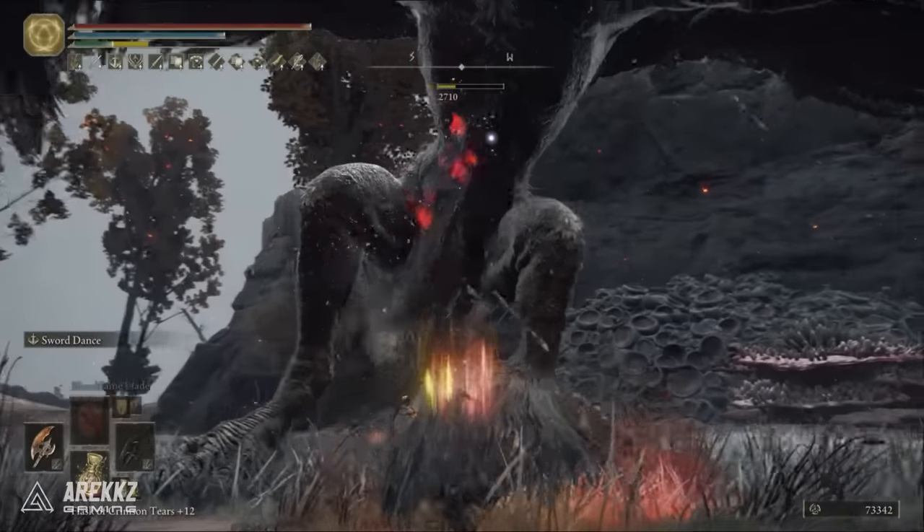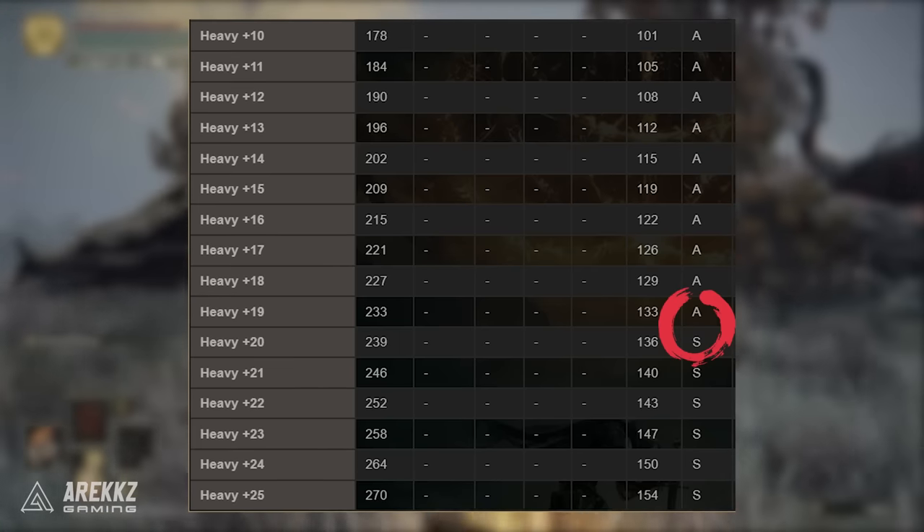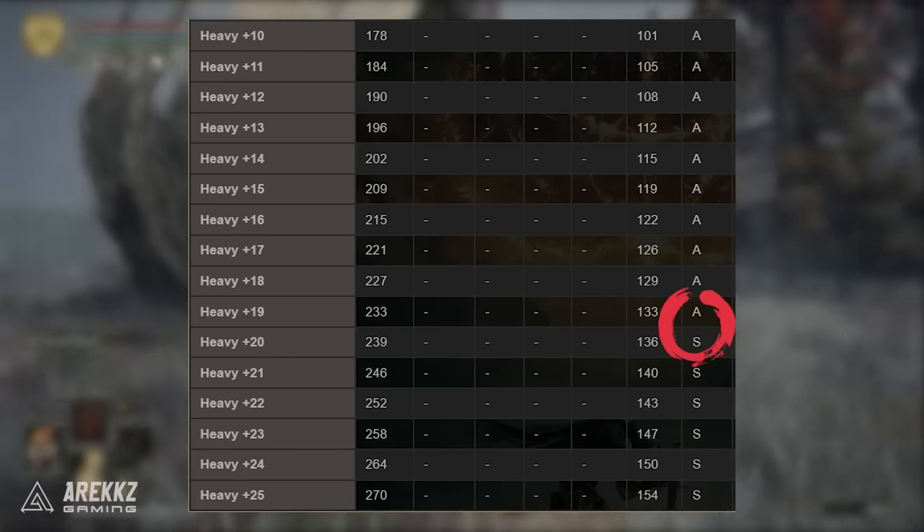Another great thing is that to get S scaling you only have to take heavy up to plus 20 — you don't even have to go to plus 25 — which means you can save on your ancient smithing stones.